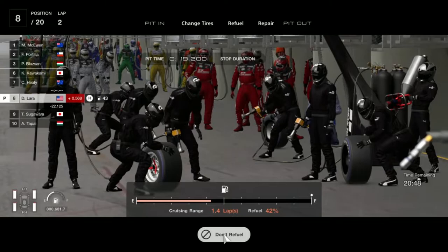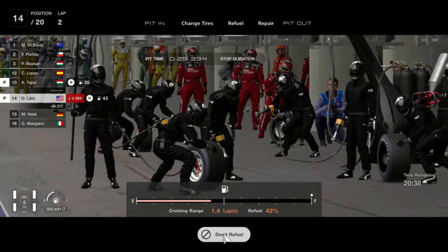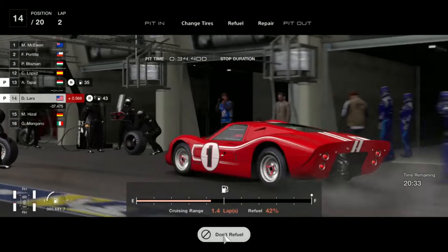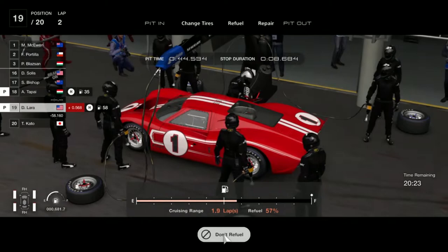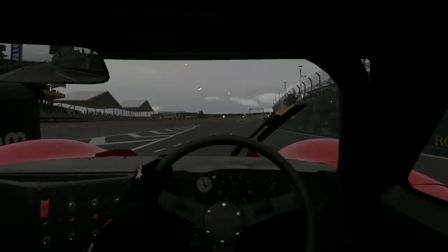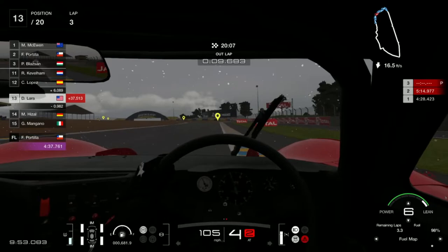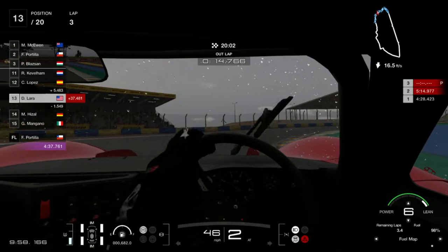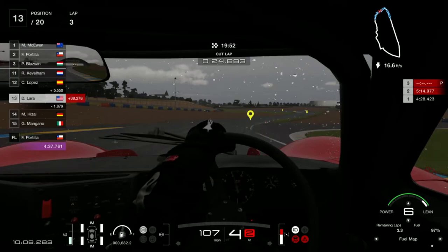It is also very important to pit ahead of everybody else during this time, because the AI will still be on their racing hard or racing soft tires and they will have a harder time racing in wet conditions. There are times that it rains for 2 or 3 laps, but I've experienced that sometimes it rains until lap 6 or 7. When getting out of the pits, just be careful since you have cold tires and a full tank of fuel, so it will be a little shaky at the start. Once your tires get up to temperature you will be lapping as usual.